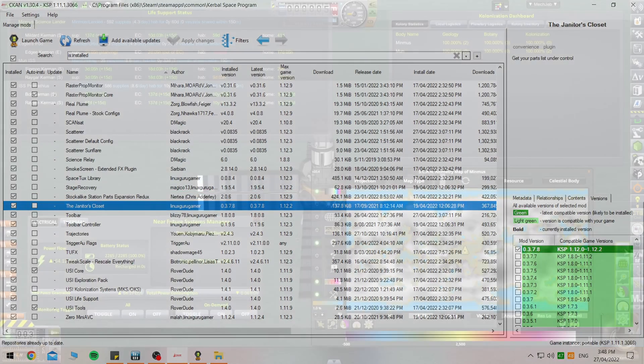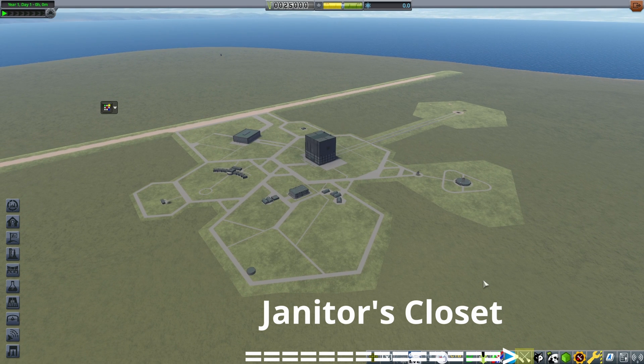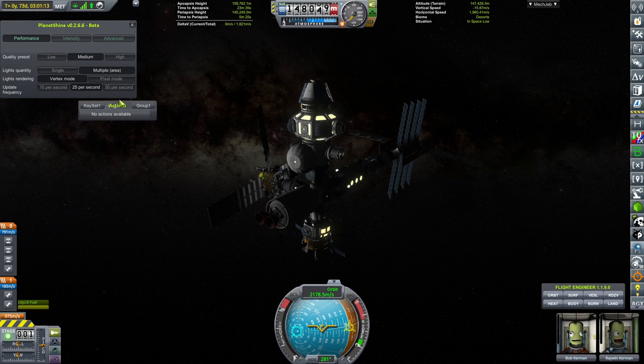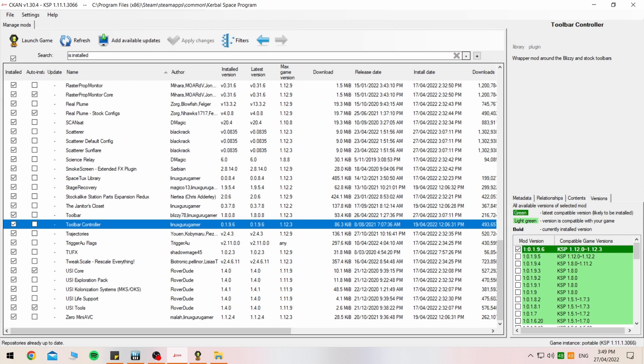Janitor's Closet allows pretty much one mod where you can tell other mods to show or not on your right-side toolbar of your game when you're launching or in the game itself. The Toolbar is exactly what I was talking about — Janitor's Closet lets you specify what you want shown and what you don't. The Toolbar Controller allows better controllability on any of the windows you have popped up, so if I have one window behind another window, this will allow me to click the window behind it and select it like you would normally in Windows.